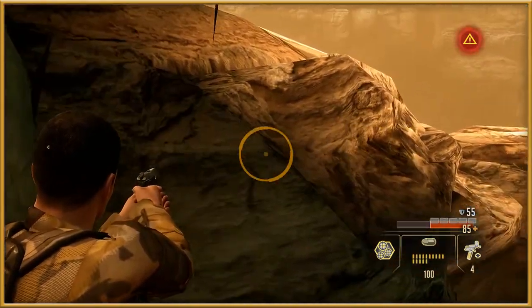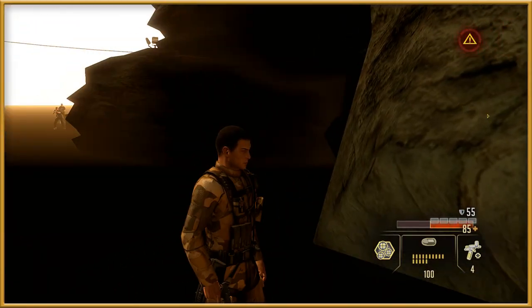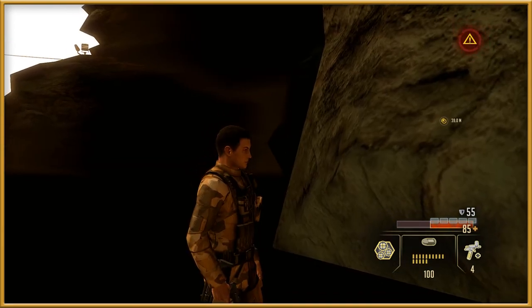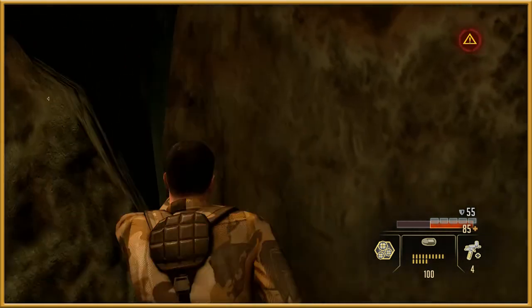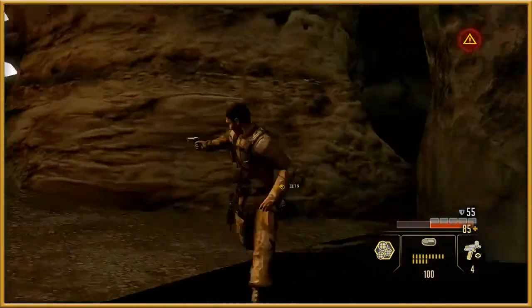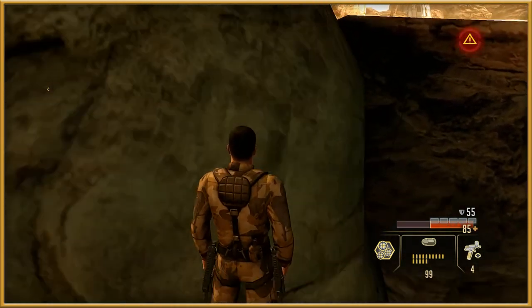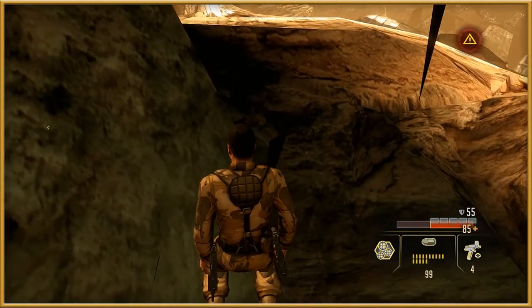There are two ways I can see this working: one is to run from that rock to that rock and then make it over that part and back into the level. The other way is to unload this rock and jump — if only you could jump. The other thing that might work is waiting for that rock to deload. I got stuck really deep inside that rock. Trying to run from that rock to that rock is just impossible, but it's probably the only way this is going to work.